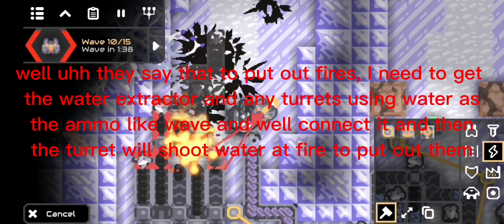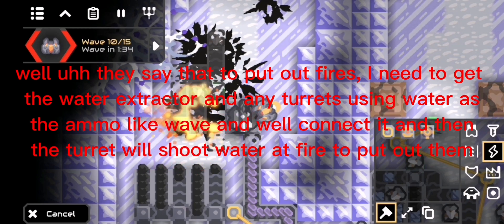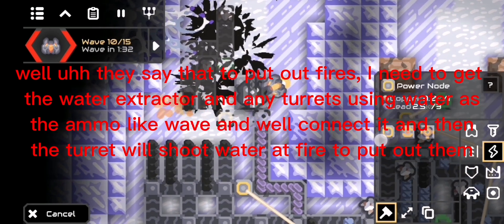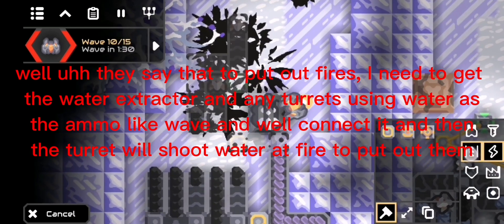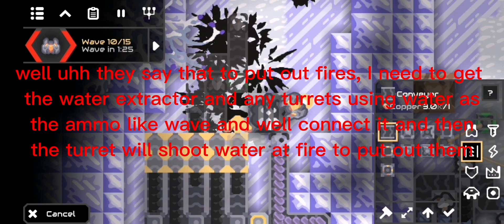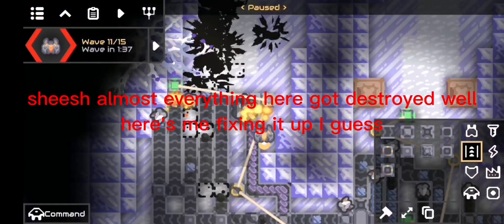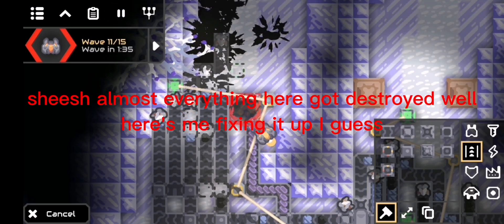They say to put out fires you need to get the water extractor and any turrets using water as ammo, like the wave turret. Connect it and the turret will shoot water at the fire to put it out. Almost everything here got destroyed — here's me fixing it up.